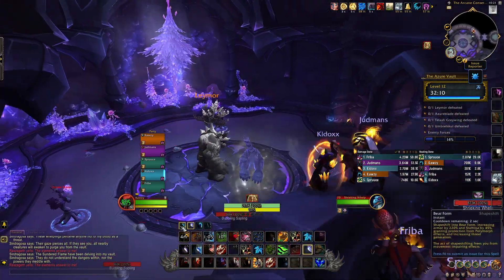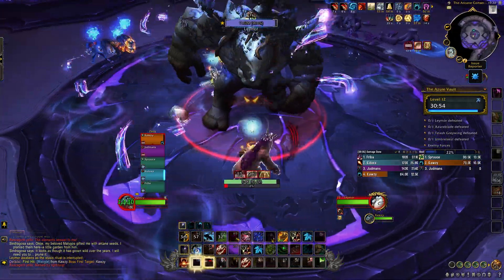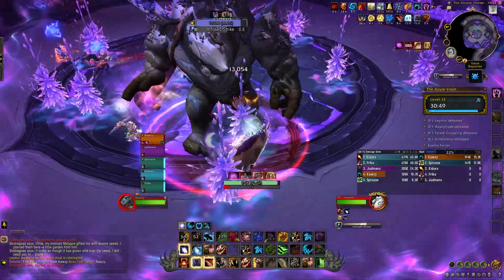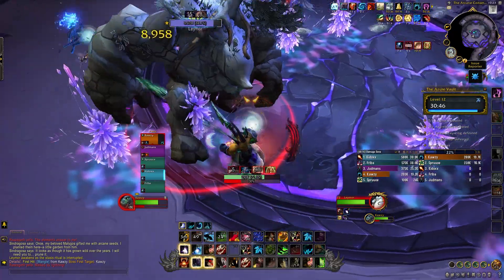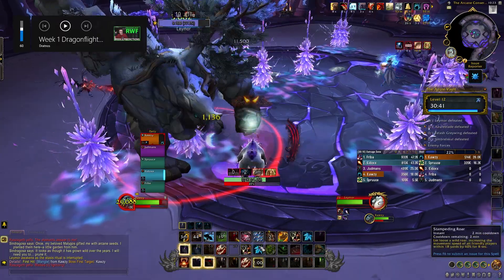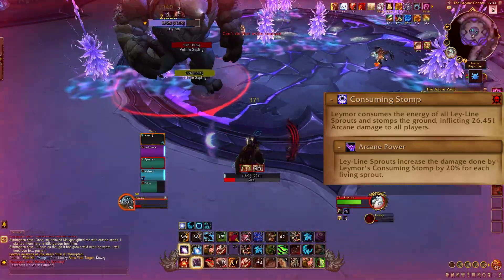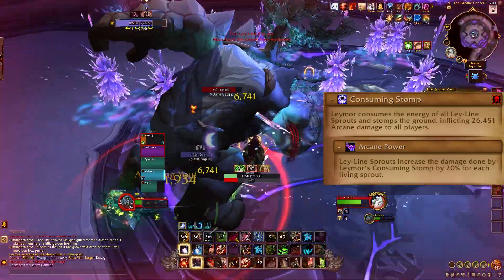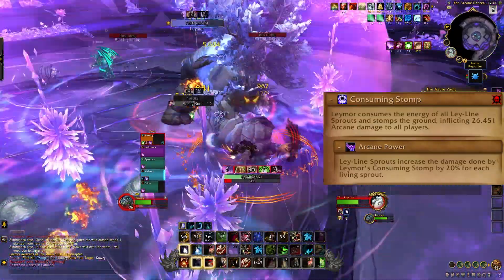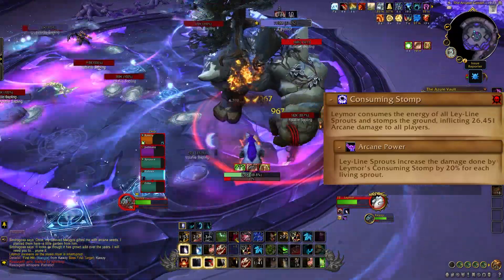After you clear the Tenders in the room you jumped into, Laymore will activate. Laymore's primary mechanic is Leyline Sprouts — he sends out a bunch of purple sprouts on the ground. You can destroy the sprouts by hitting them with one of Laymore's other abilities. When you destroy the sprouts, they spawn volatile sapling adds that need to be killed. If you don't destroy the sprouts, Laymore will one-shot most of the group when he casts Consuming Stomp. The stomp does AoE damage that is increased by the number of sprouts that haven't been destroyed.